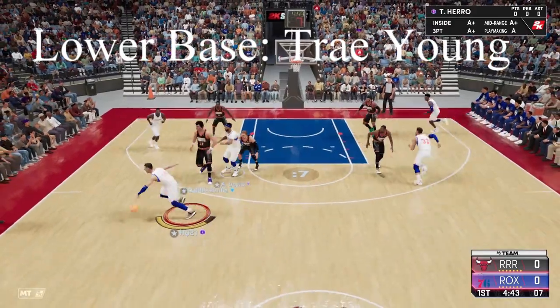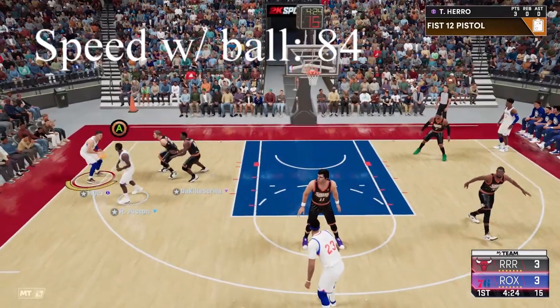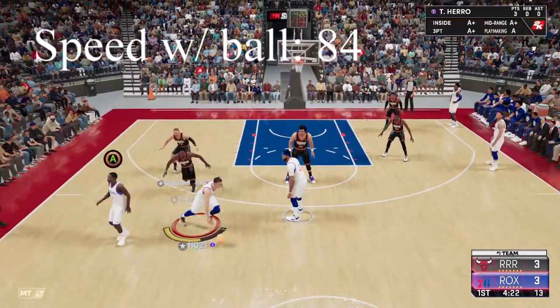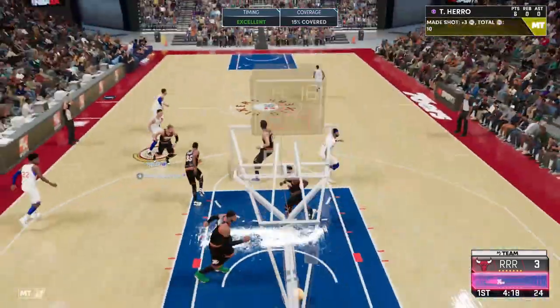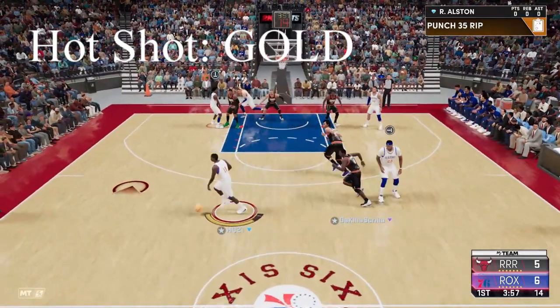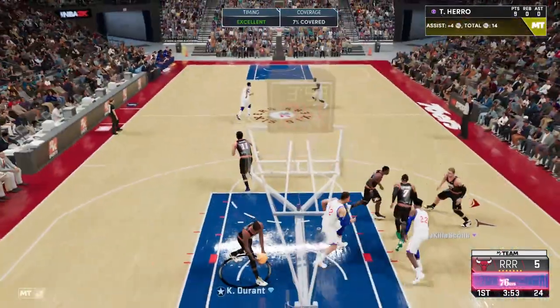Amethyst Tyler Hero's base is faster than Hedo Türkoğlu's base. They have comparable make and green percentages. His 84 speed with ball is one faster than Hedo, but Hedo's taller and will feel faster. Tyler Hero has Hotshot on gold, which allows him to get takeover very quickly. Hedo cannot equip this badge.